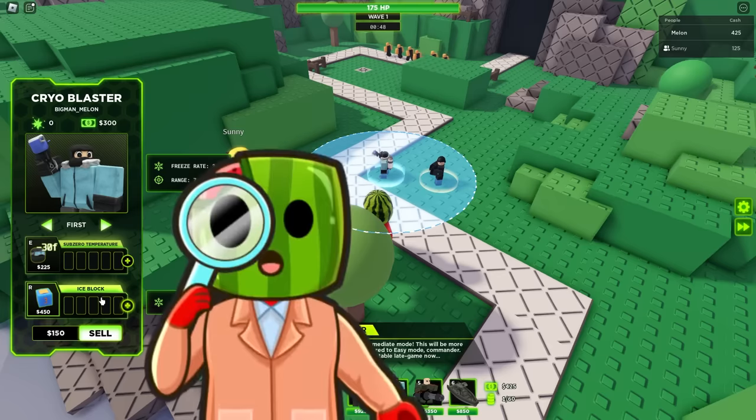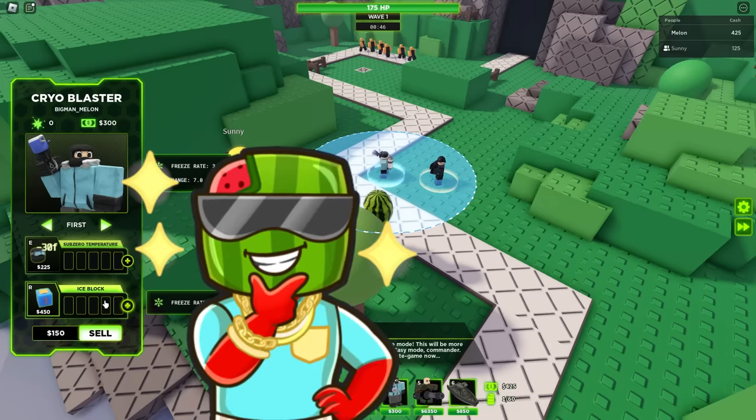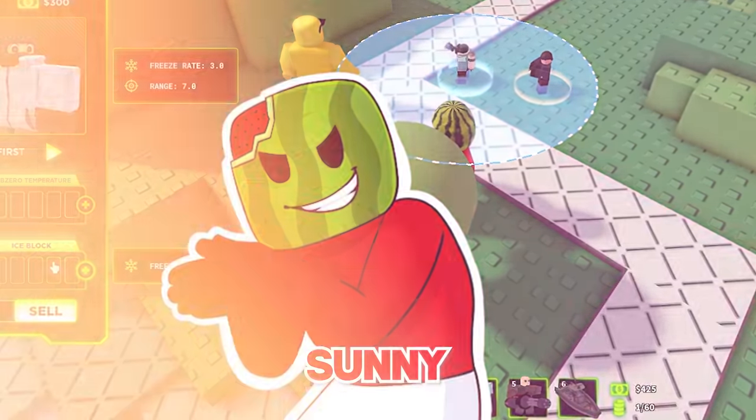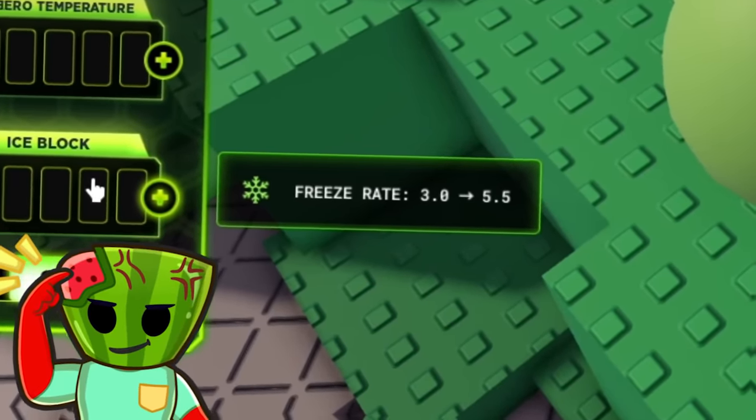I'll support you with my cryo man. Please upgrade him — I can barely afford anything. If we get 25 bucks, I can get a huge upgrade on him. Ice block! What does it do? We're about to find out, Sonny. It increases his freeze rate from 3.0 to 5.5.